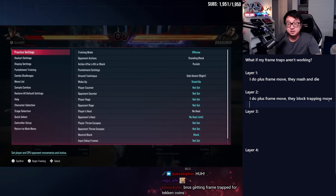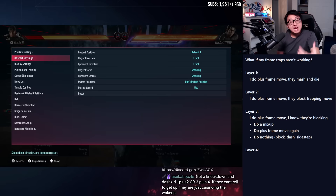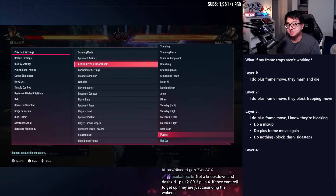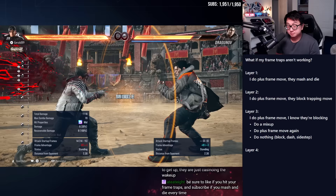If they continue blocking your move and you keep going minus nine — or however unsafe your frame-trapping move is — you risk dying. You're putting yourself in a bad situation over and over. So what's the counterplay? Instead of spamming your plus-frame trapping move, you know they're blocking. So take advantage of that knowledge — let's look at this.